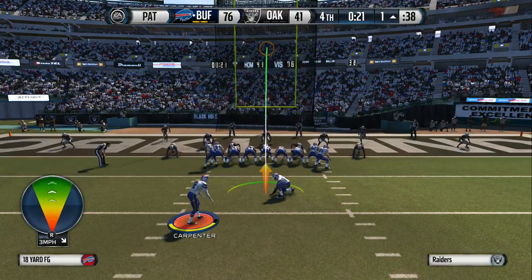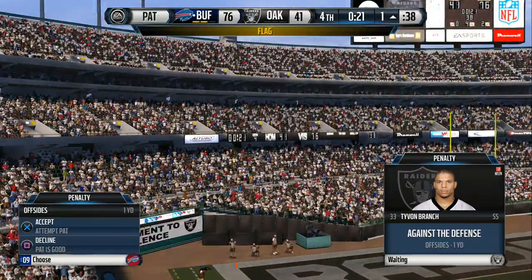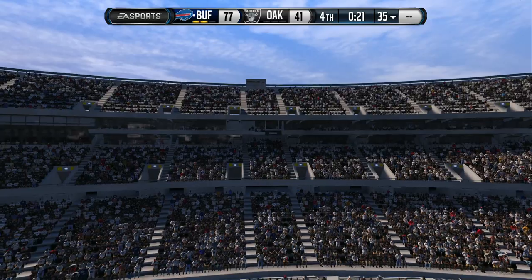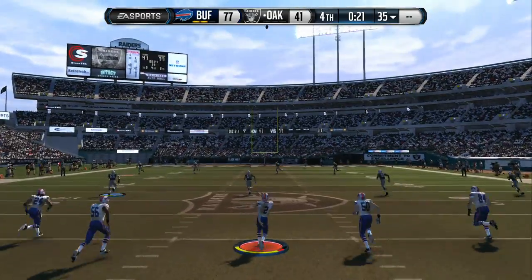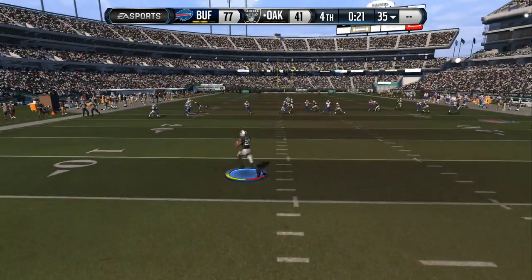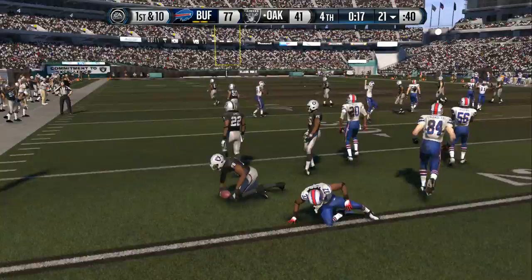The Bills will tack on the extra point. Flag is out — the defender got caught in the neutral zone, that'll cost him five yards. He's a little too anxious. All these defenders — they hate quarterbacks, they want to get there. A little too nervous, gets caught in the neutral zone. Just across the 20 and tackled at the 21.